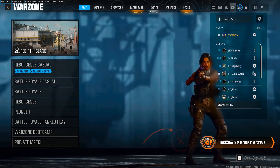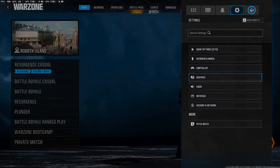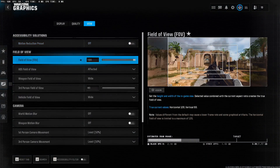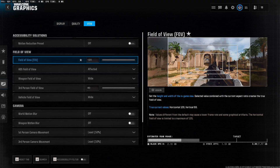All right, now that we're in game, you want to come to the settings. First thing you want to come to is graphics. You want to make sure you click View, and on field of view, set it to 120. You can lower this, but it may affect the combos, the recoil combo, and the sticky aim macro that's in the config. I just leave it on 120 — this is what I use.